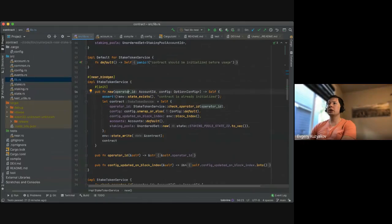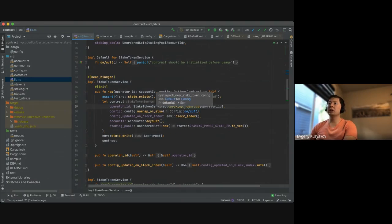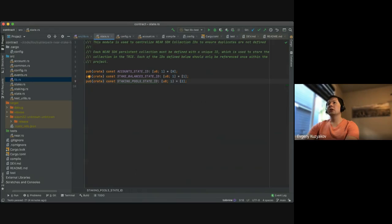So to be initialized — operator with check operator ID basically verifies that the operator is not the current contract and that it's a valid account. Config is either a default or it can be passed. Updated on block index just records the current index. Accounts is a lookup map with prefix zero — that works.